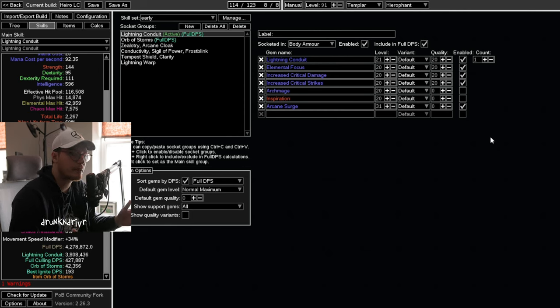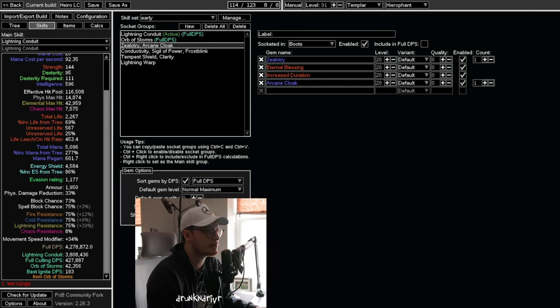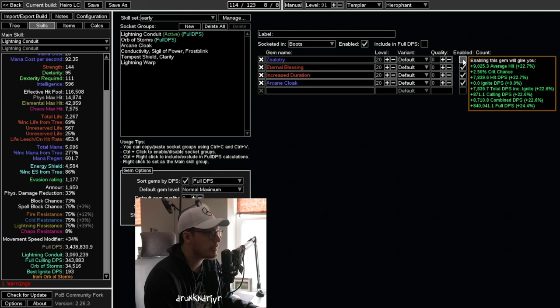Our only sort of pain point is defense — making sure that we solve defense as we go. That's really your only challenge. So if you find that you're dying a little bit more than you'd like, you're not quite block capped. Our defense is relying mainly on block and the very high EHP pool that we have. We have 5,000 mana and then 4,500 ES, and we're relying on that, which does really well.